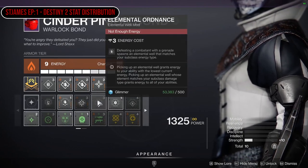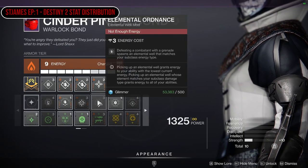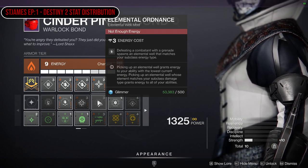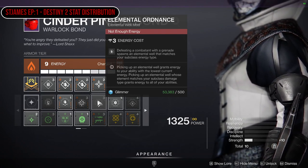Same with the likes of elemental ordnance, which is defeating a combatant with a grenade to spawn an elemental well that matches your subclass — you obviously want to go into higher discipline for that.